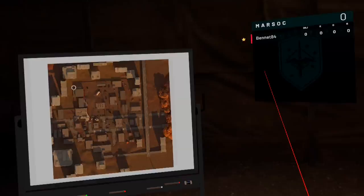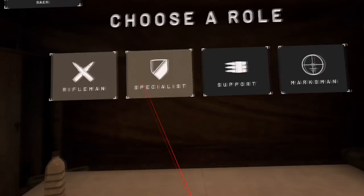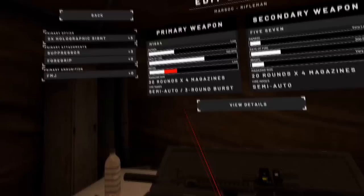To create a loadout, just pick the class, click on an empty loadout, and select a primary and secondary weapon and other equipment, such as grenades, C4, gap, night visions, and syringes used to heal yourself or your wounded teammates.